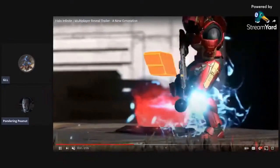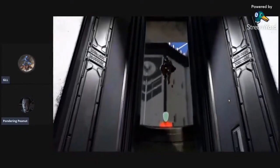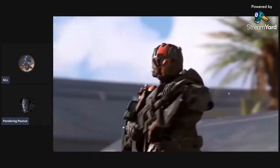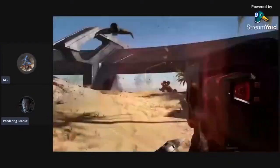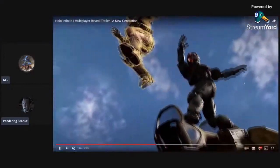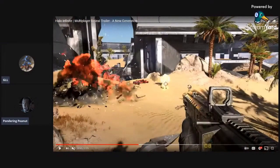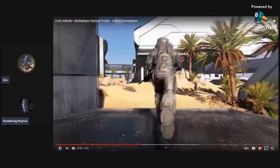Yeah, it's that power-up they showed last year — stuck to the leg, standard. There's a button and he called in the banshee. You're going to have things like that on the map where you call stuff in, most likely. Then you've got Halo 5 War Zone style — and the grapple, he used it twice so it's not single use. He grappled and then grappled again — that's two uses. Well, it's Halo Infinite so they're going for unlimited use on it.